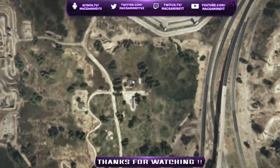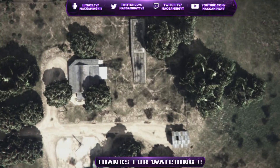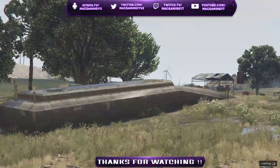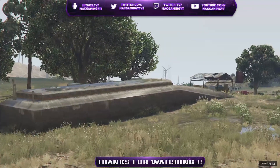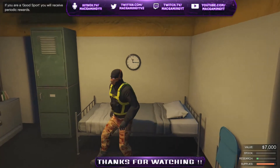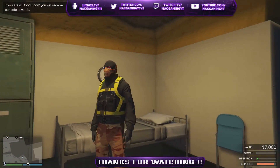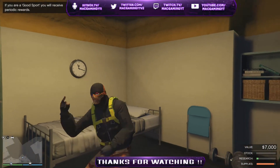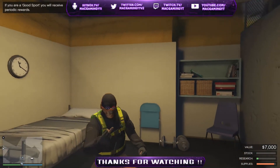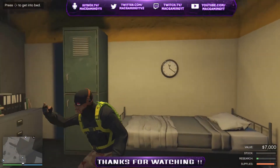Here I am spawning into my bunker, and as you'll be able to tell here in a second I will actually be wearing the adversary mode outfit. All you want to do is simply go up to your closet, or in your apartment if you're there, and just save the outfit. You could do some modded things with it as well.